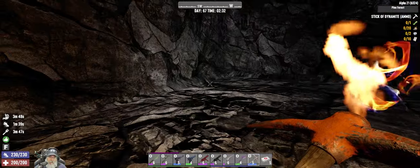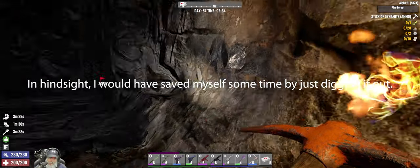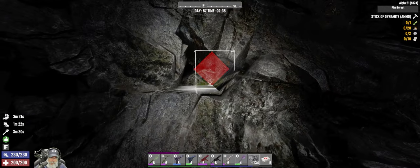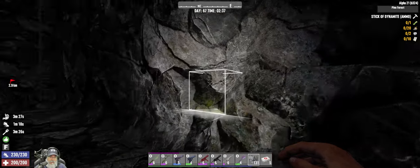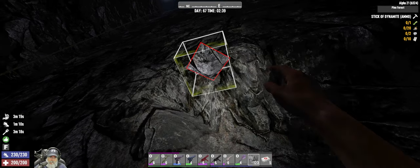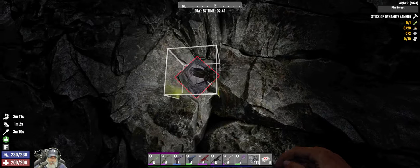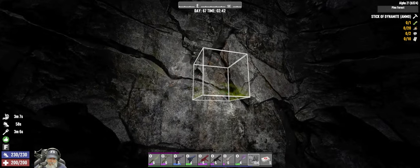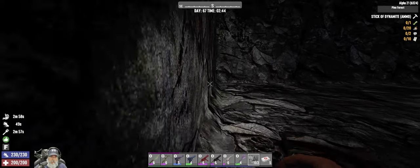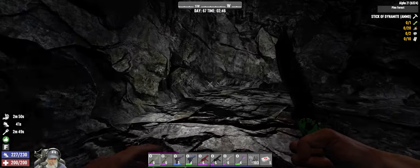All right guys, I've got all of the scrap stone cleaned up here. I did get a little too close to the wall with one stick of dynamite so we're gonna have to patch this back up. We should have enough to do this. I'm really only interested in the outer layer — I don't really care about stuff that goes deeper back than one layer. I'm probably going to line the bottom three or four blocks of the pit with concrete anyway. I think we got it all — yeah, I think so.